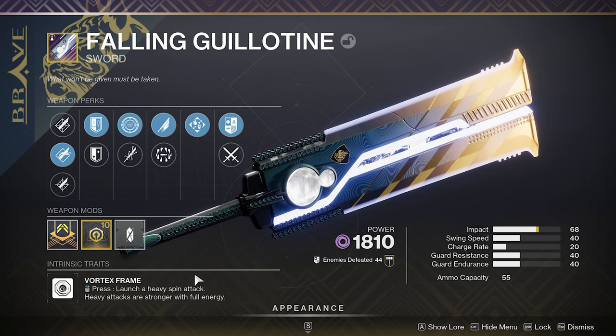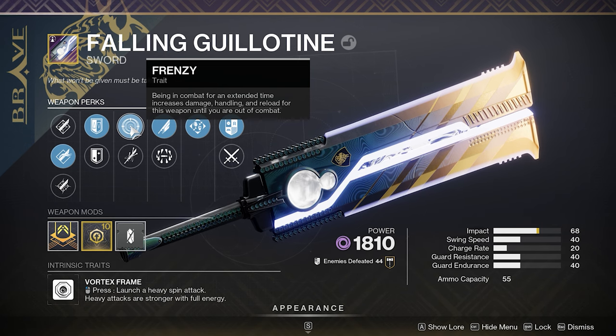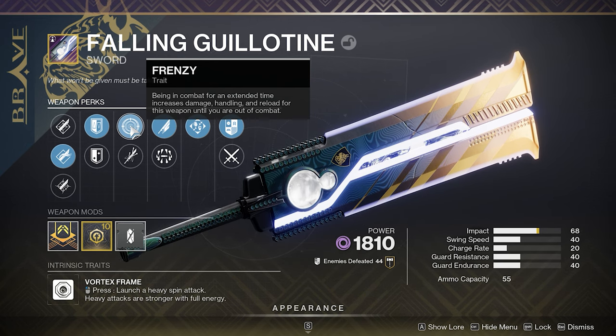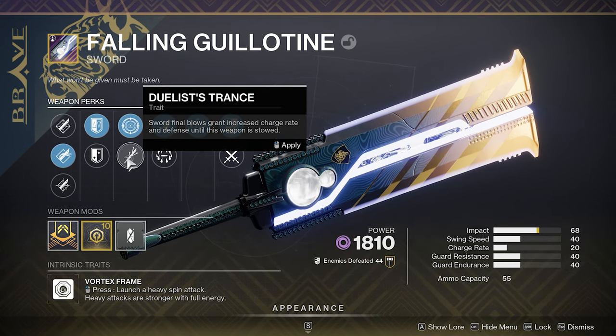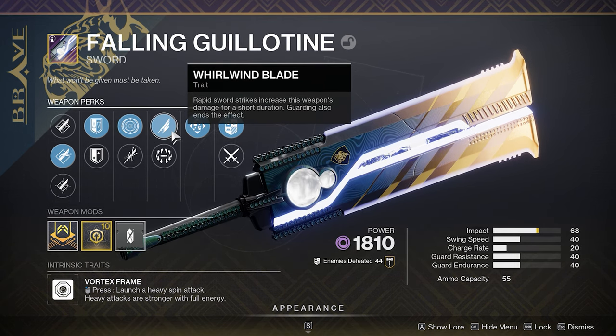So the Falling Guillotine — vortex frame, void — is back. I didn't really have to do much for it; I just completed the quest and did a wave 50, and I got a couple of these dropped. We've got Frenzy on there: being in combat for an extended time increases damage, handling, and reload for this weapon until you are out of combat. It also paired with Duelist Trance, but the main perk is going to be Frenzy. We're going to pair that with Whirlwind Blade.